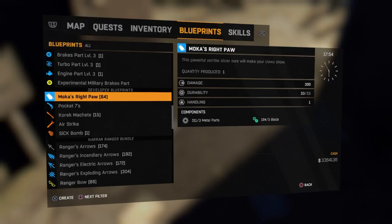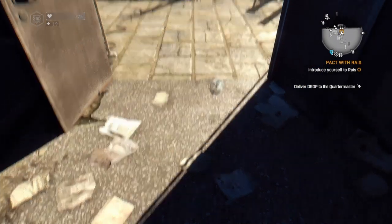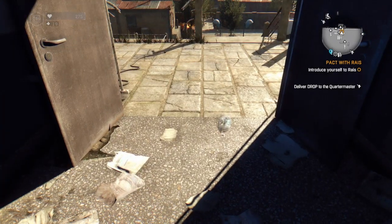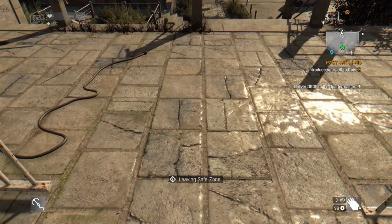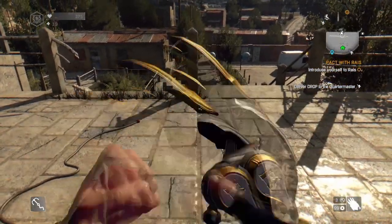So here we have Mocha's Right Paw — it is a developer blueprint, this is what it looks like. And also, if you listen carefully you'll hear it's quite funny — I've only just realized a slight purring sound. That's crazy. Anyway, this is what it looks like.